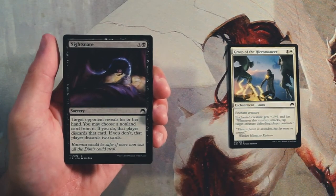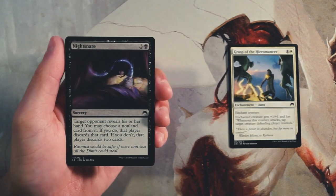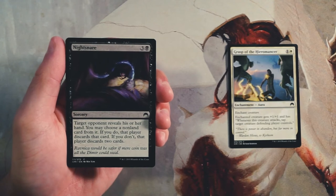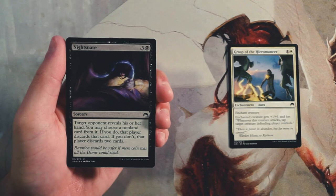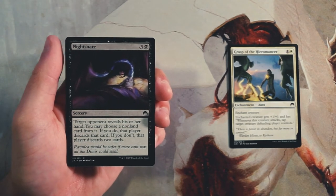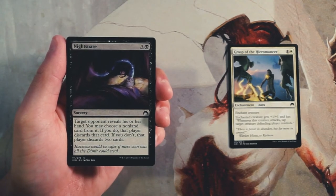Night Snare is a sorcery for three and a black. Target opponent reveals their hand — you may choose a non-land card from it and that player discards it, or if you don't choose, they discard two cards. This is interesting since you can potentially get two cards for four mana, but it's a little high-costed and too late — they might not even have many cards in hand by then. Generally not my favorite kind of card.